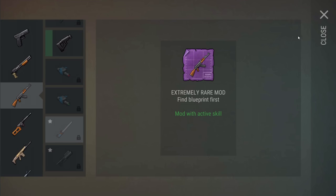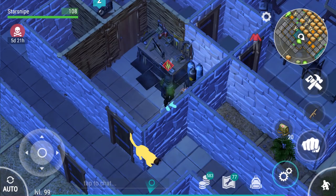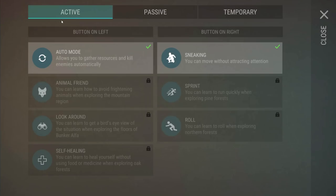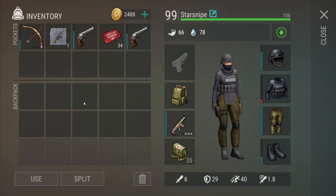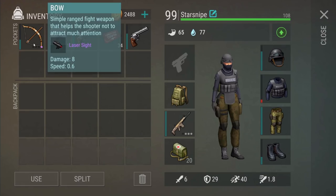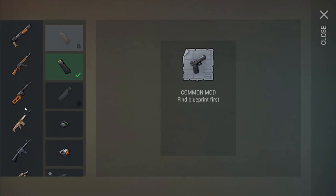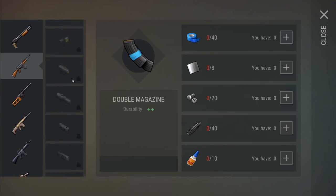Active skills are not in 1.9 — they're coming in a future update. Currently, the only weapon with an active skill is the bow. The way it should work is it'll add a skill in the active tab that we can use whenever we want. For the bow's laser sight, maybe it grants a guaranteed headshot — I'd happily take that.